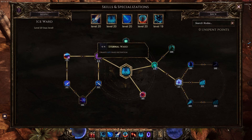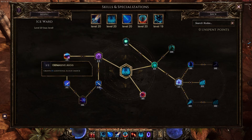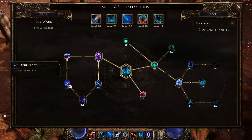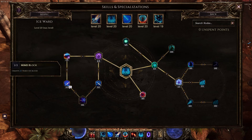Second, we have Ice Ward. In Ice Ward you're going for ward retention: 4 points in Eternal Ward, 1 point in Waves of Frost, 5 points in Swirling Barrier for ward regen, 1 point in Frozen Aegis, 2 points in Expansive Aegis, 2 points in Defender of the Elements, and 2 points in Mind Block. Mind Block doesn't give much block chance, but when you do block you get 20 ward, which helps since we're ward stacking.